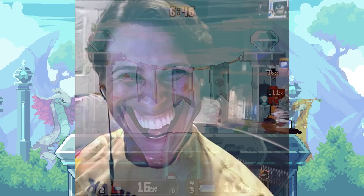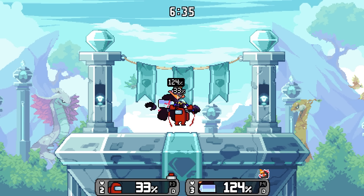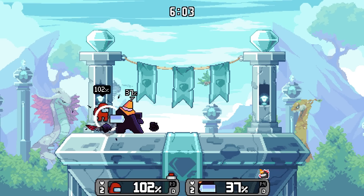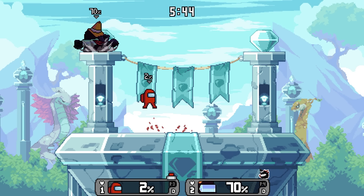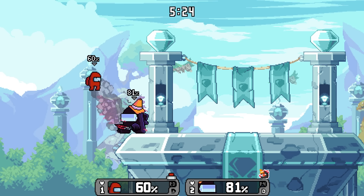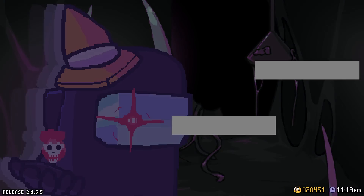Crewmate is looking a little sus — I'm not going to lie, I'm sorry, I couldn't help myself. Black Impostor is already about to get another stock at such low percent, but the knockback was incredible. It looks like Crewmate actually manages to get a stock. It's fishing for smash attacks — it knows it needs one smash attack to get another stock, and it gets it. Black Impostor has a pretty good lead. Crewmate is definitely trying to do some advanced techniques, like trying to pull in their opponent using the emergency button, but it's really not working out. Black Impostor just would not let Crewmate back on stage — insane edge guarding.